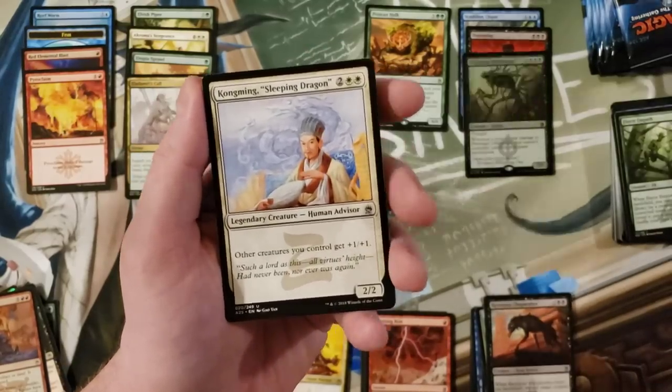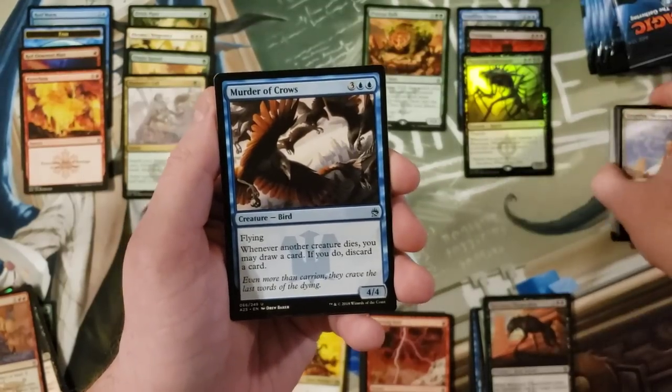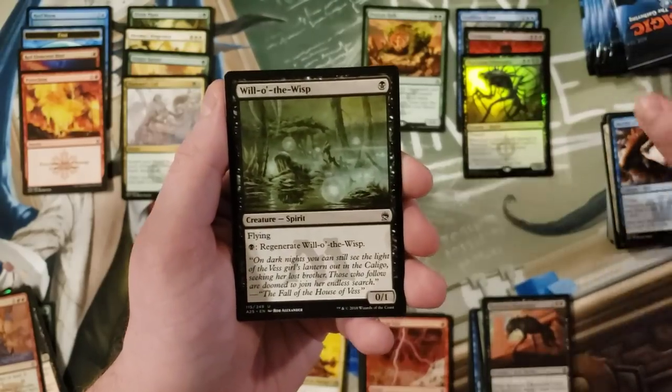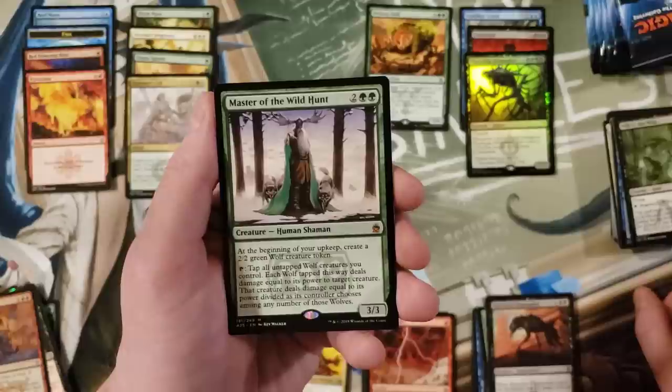Kong Ming, Sleeping Dragon from Portal. Murder of Crows, Will-o'-the-Wisp, and Master of the Wild Hunt — so cool. So in the end, while we didn't get the really big mythic hits like Chalice of the Void or Jace, we got three solid regular mythic hits and a really solid mythic foil.